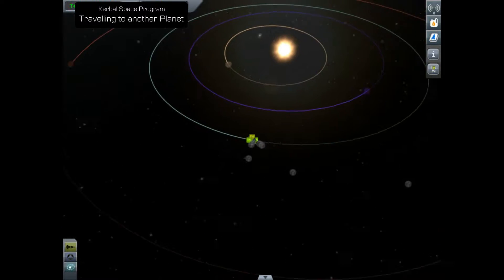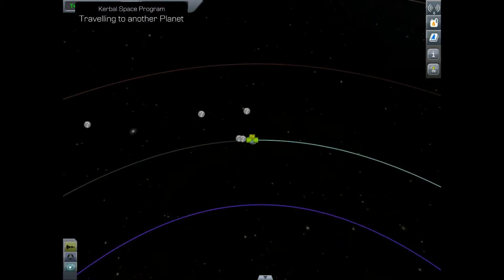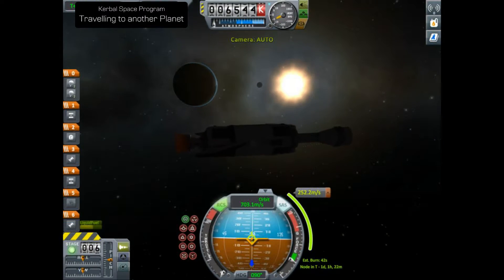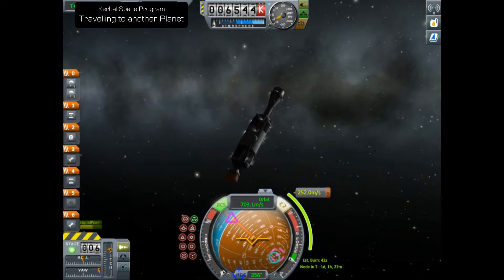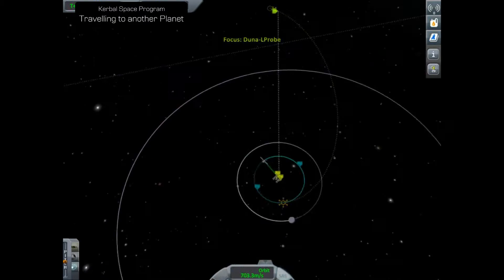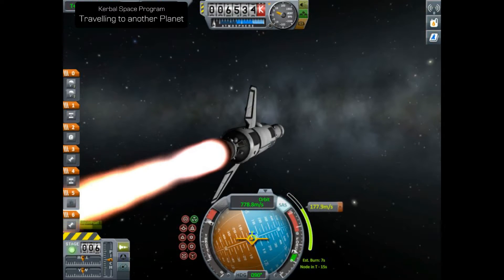If we zoom right the way out you can see the sun and various planets, and that red one at the top there - that's Duna, that's where we're headed. What we want to do is head prograde, extending our orbit out exactly the same as we would with the Mun or the Minmus. It's important that we go in this direction purely because Duna is an outer planet. Whereas Eve and Moho are inner planets - if you're going to Moho or Eve you would go inward, the opposite way to the way we're boosting now. It's just for efficiency - this way we're going to be outside of Kerbin's orbit, making it more efficient to go on to the other planets.